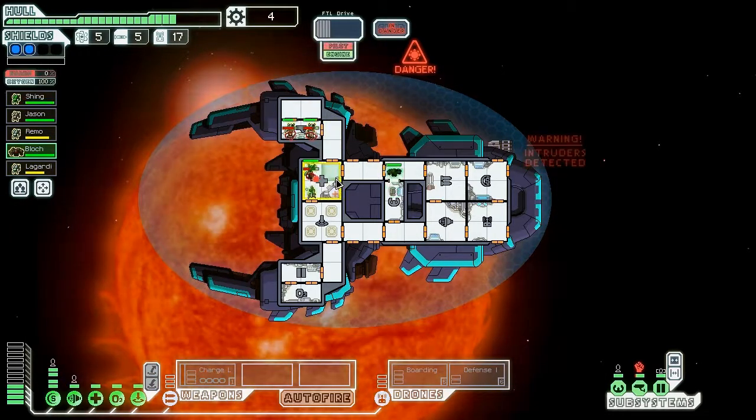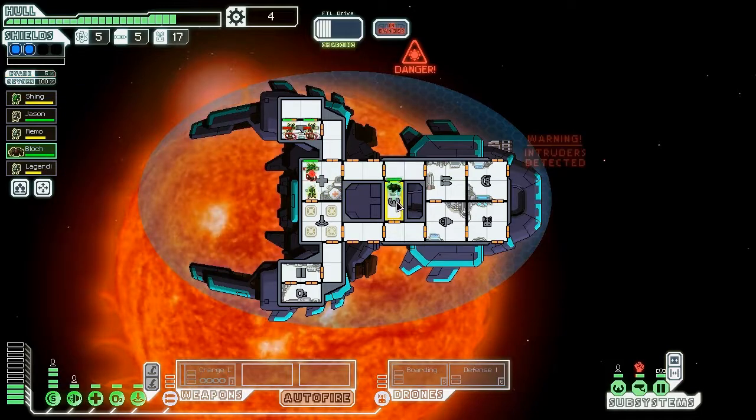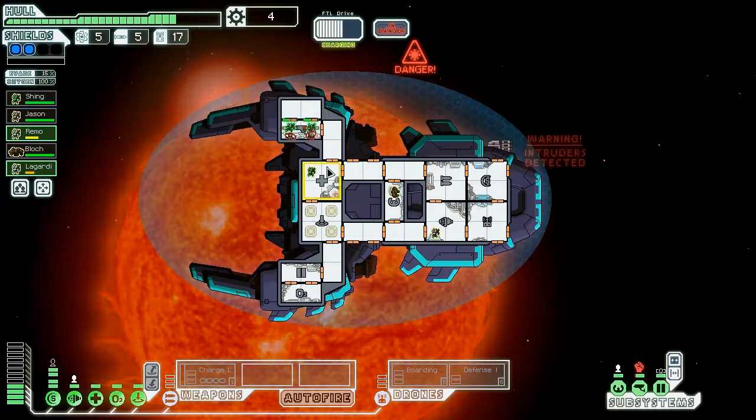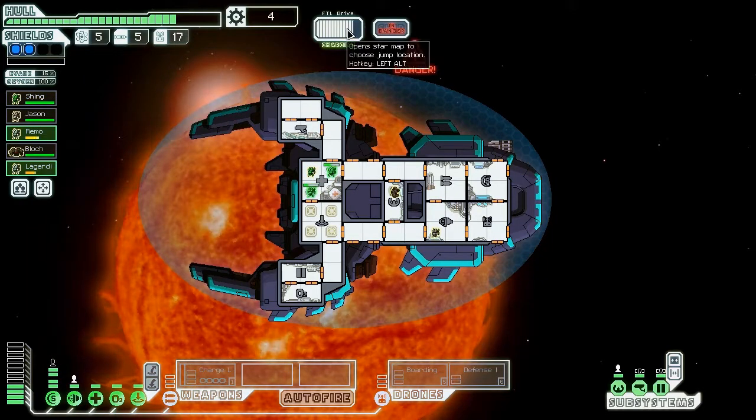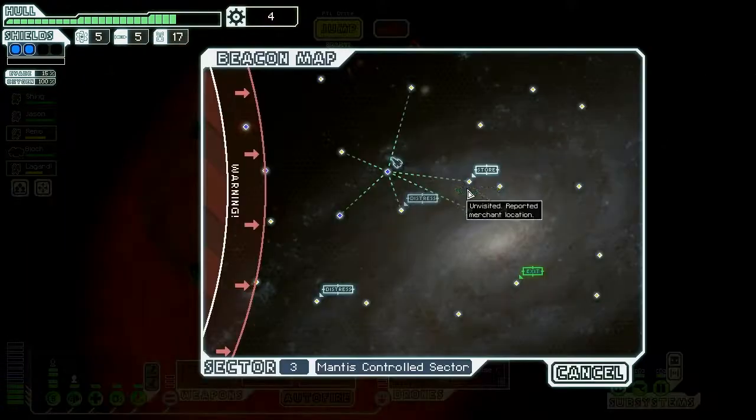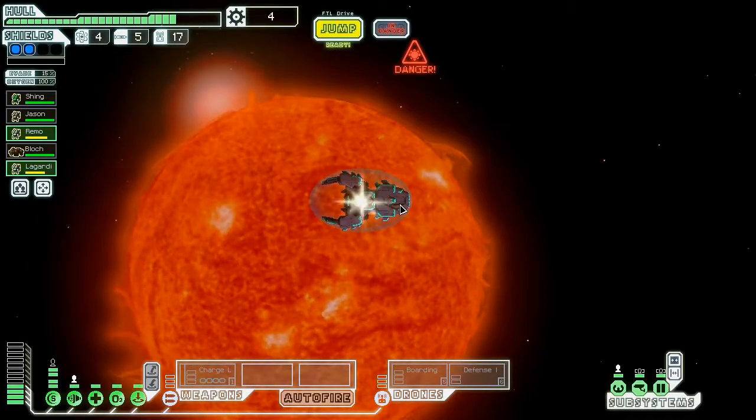Should be over soon enough. I want to get that evade because I do not want to sustain too much from the fire — I just remember we're near a sun. We got the intruder, they're all humans — extremely easy. It looks like we will be able to jump out of here before the sun — nice. And let's make our way to the Distress Beacon. Hopefully not another sun, and it isn't.